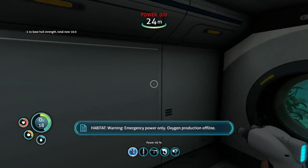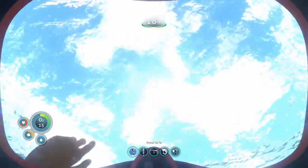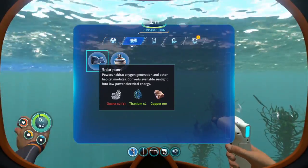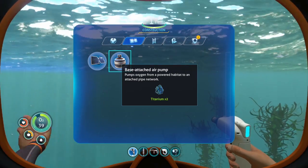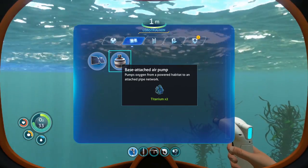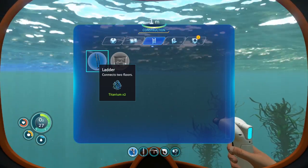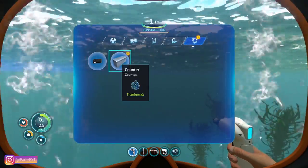We're in. Emergency power loaded. Oh, there's no oxygen — oxygen production offline. Alright, so we need power. Solar panel — quartz. Base attached air pump — pumps oxygen from a powered habitat to an attached pipe network. Okay, I don't know what that means. I can't make any of that.